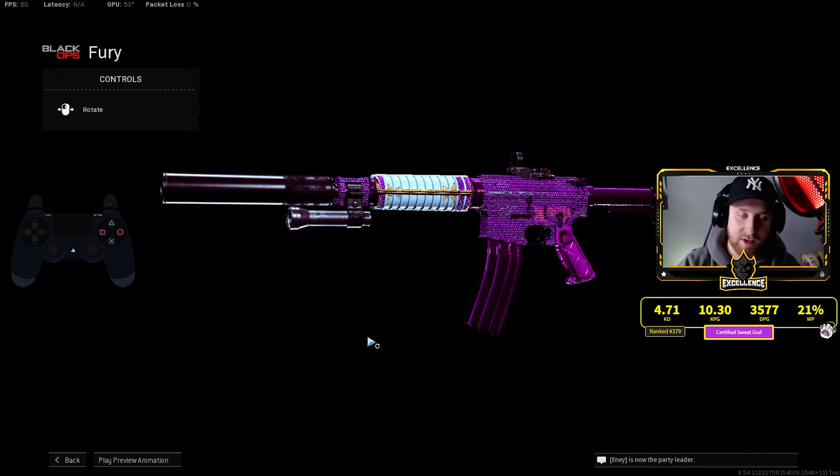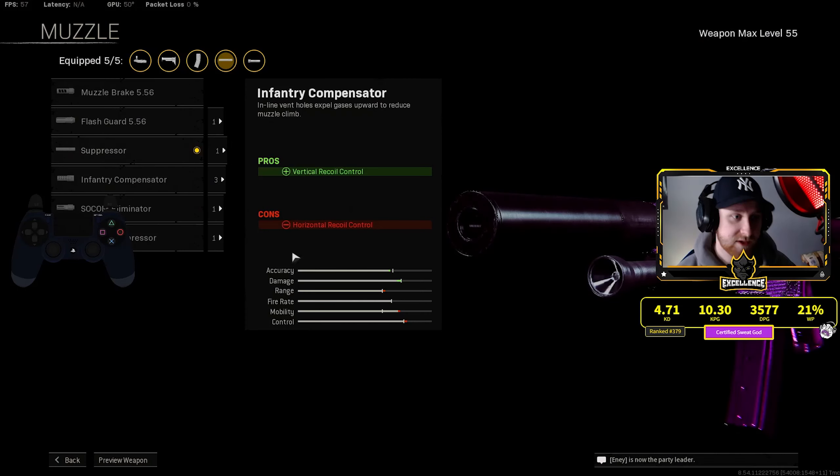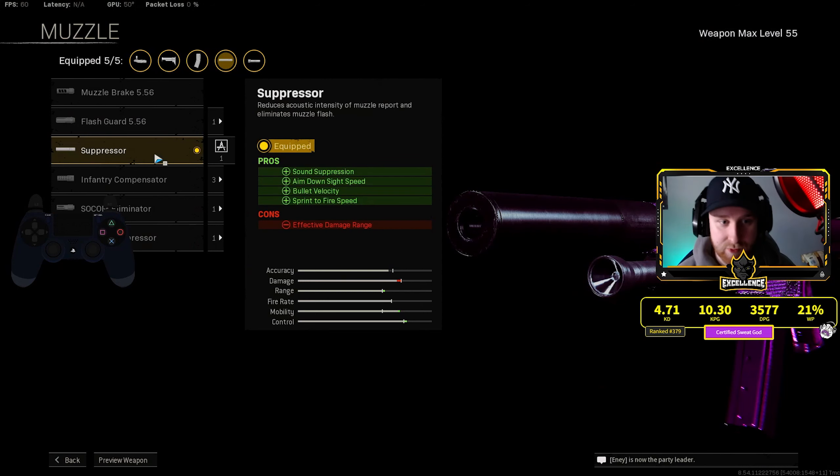YouTube, what's going on man, excellence here. I got the XM4 here today, I built it like an SMG. You guys have seen me use this build and the assault rifle build like the long range one, both very good. I just felt like a little sniping mood today. I got a nice little high kill Rebirth Island win here, we're gonna see if we get the 30 bomb or not.